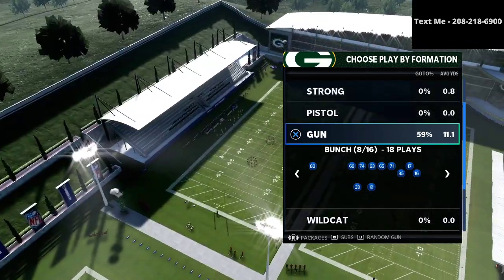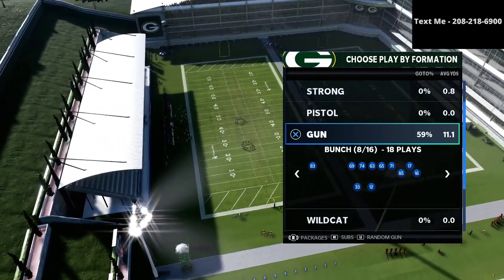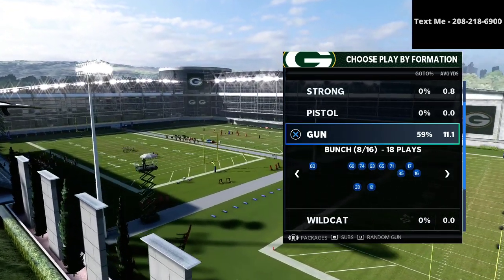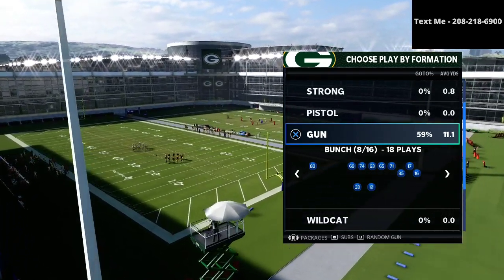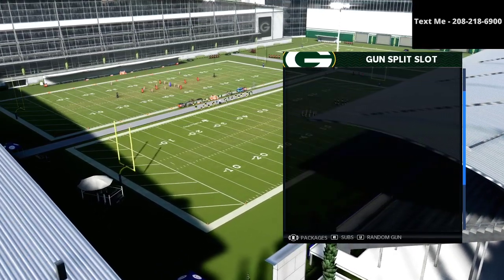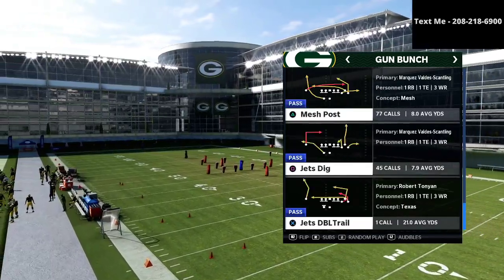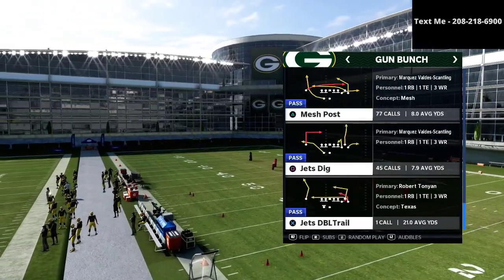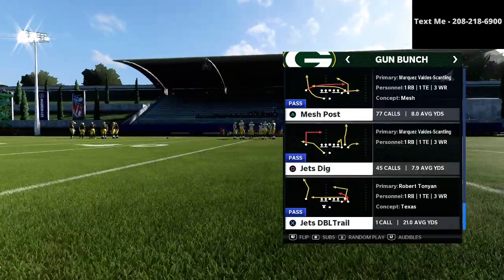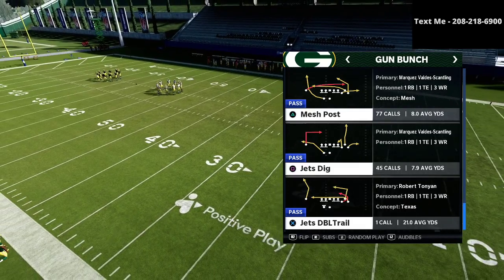The major play Drini likes to use out of the Seattle bunch is the clear out SEO, and also the read option. But I believe the New York Jets gun bunch might be just a little bit better because you have the passing concept Jets Dig, which is very similar to clear out SEO — maybe even a little better in some ways — and you also have the ability to run the play Mesh, which is a very nice zone beater.